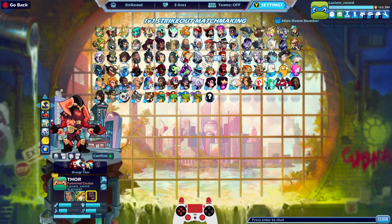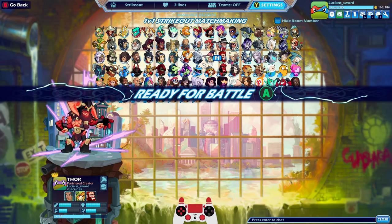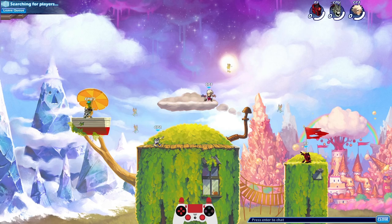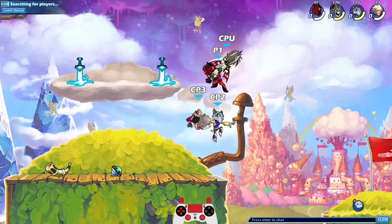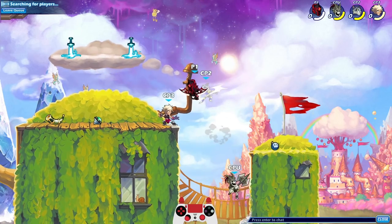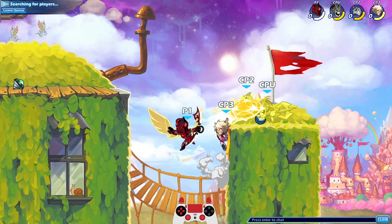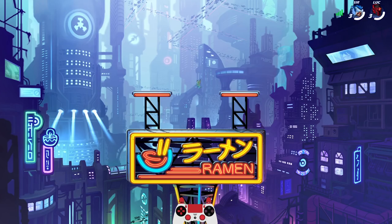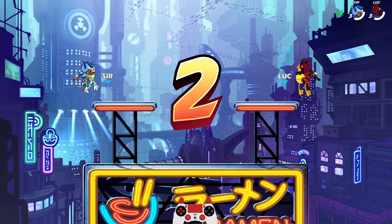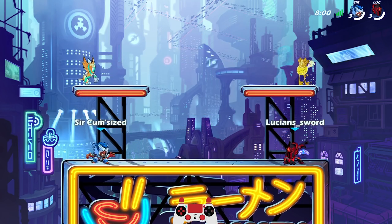If you don't know how to get version 2 esports colors, it's super easy and it's free. All you have to do is watch Brawlhalla on twitch.tv/Brawlhalla, watch the esports tournaments, and make sure you have viewership rewards on. They are easy to get but also pretty rare. I've never seen anybody do a full Strikeout team with version 2 esports colors, so I'm pretty sure I'm one of the first people to do this.